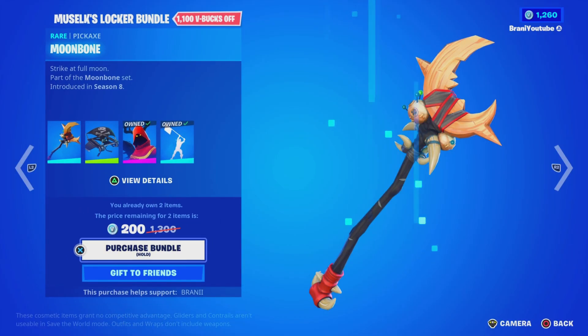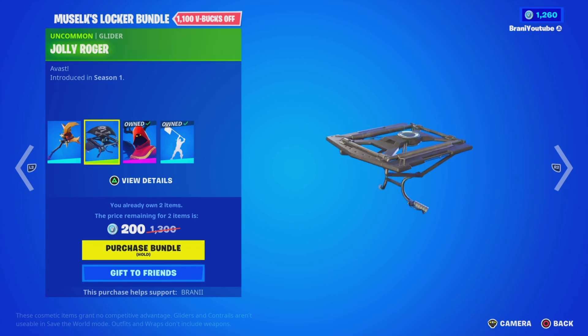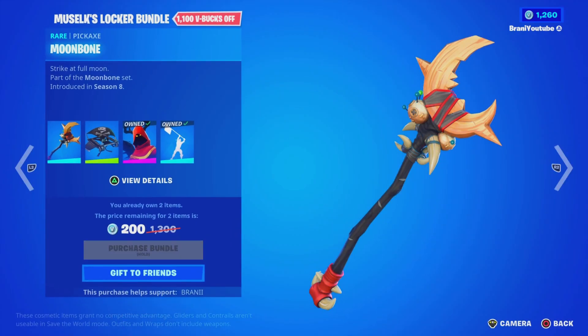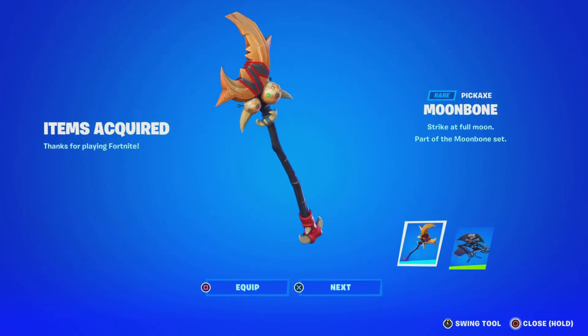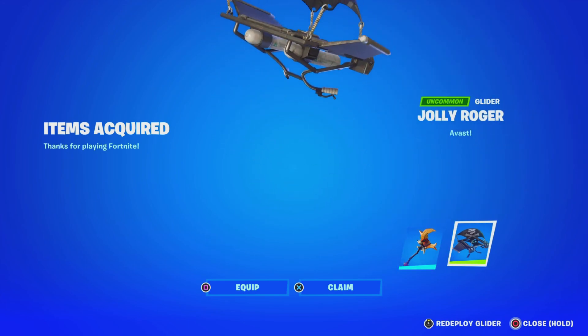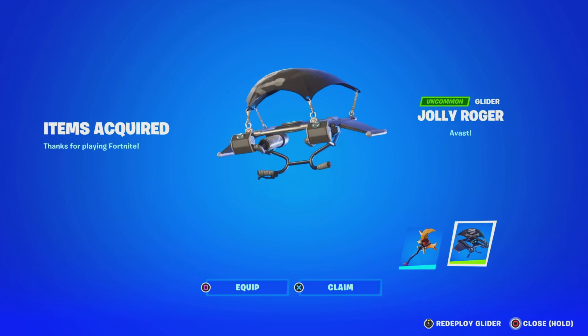We got Ms. Zilk's Locker Bundle here on Fortnite. It is pretty nice — I actually like the pickaxe, and I could get it with a glider for $200, so we're going to pick it up. Use code BRANNY with two I's. I feel like this is an amazing deal. I love the pickaxe — I feel like I've never seen this and I think it was rare, so we'll for sure use this one. And then we have the glider right here. Let me know what y'all think about it down below in the comments, and comment down below if you got it or not.